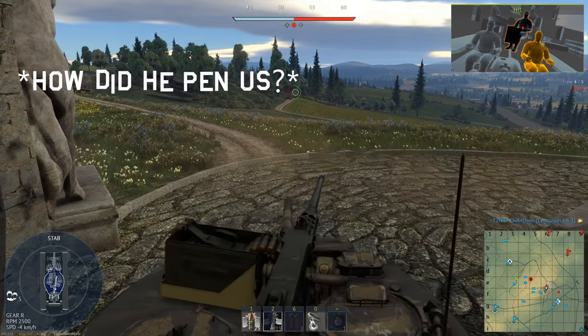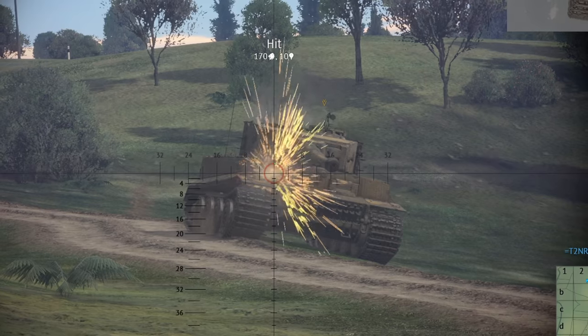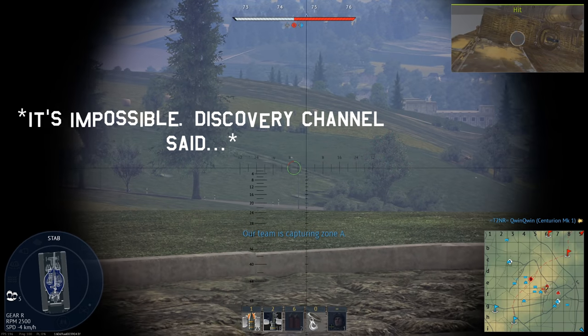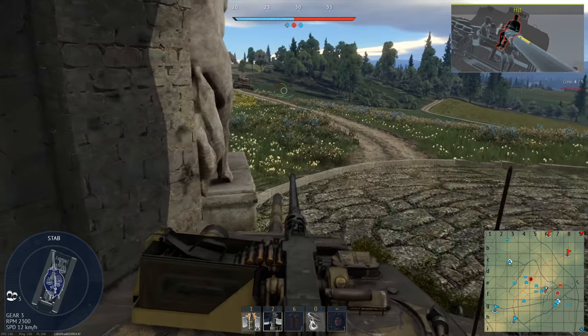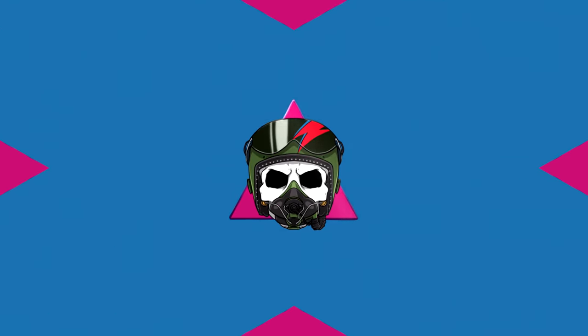Nice to get his gunner. See if we can take another shot off of this guy. Yep, I've seen him now that he's down there. That looks like a Panther troll. Nice to get his commander. This Tiger's gonna have his gunner back — he's still not angling against me. That's a nice easy kill.